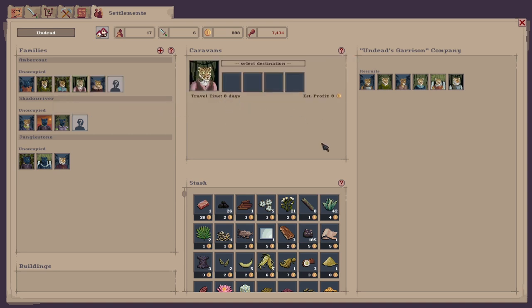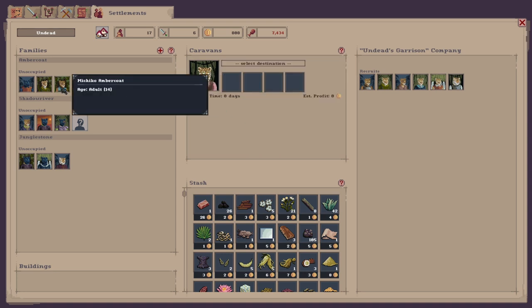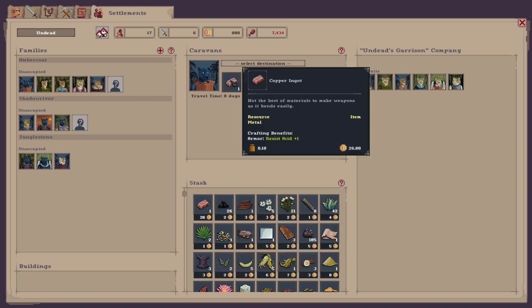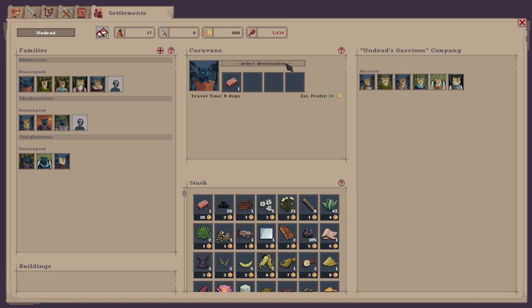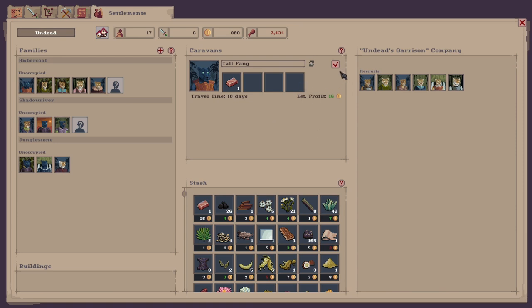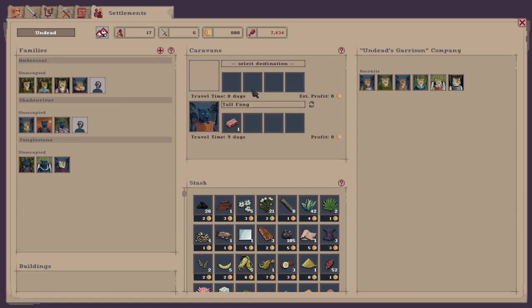If you want to set up a caravan to sell your goods, click on the portrait and then click on caravan - it will change their role. Then it's simply a case of adding goods, say copper ore - put the copper ore in there, click on select destination and it'll tell you the nearest settlements and how much profit each gives. The most profit is usually at the top, so click the arrow and the caravan is set up. Travel time is nine days, so it'll take nine days for them to reach that settlement and return.